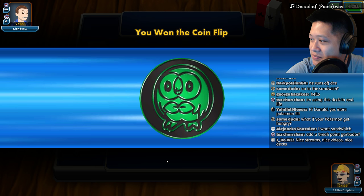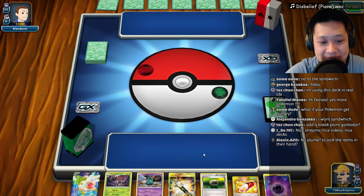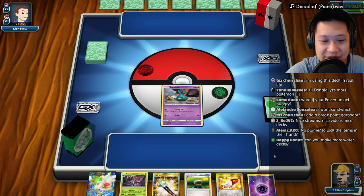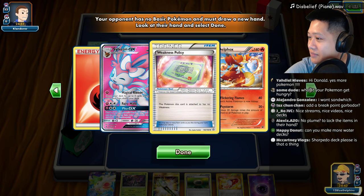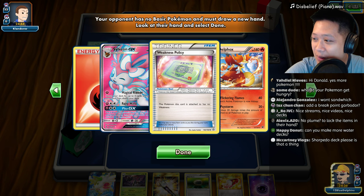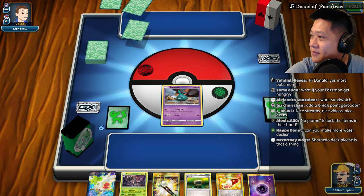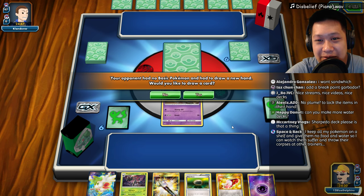My Pokemon is only half weak to this. We're starting off with Phantump as well as a Shaman. Shaman doesn't go first. What do we have here? DCE, Delphox, and Sylveon - that's a weird combo. Welcome to another Trevenant Garbodor match - this is actually the very first one. I'm just pretending like this is one of my videos, which it probably may be. I'm going to play my remix of Disbelief from Undertale. And Sharpedo - McCartneyVlogs, Sharpedo deck? Nope. I'm doing whatever deck I'm playing today, that's part of the stream.